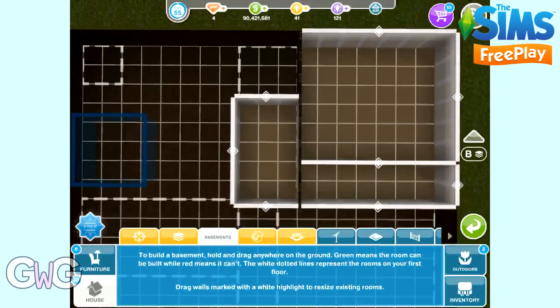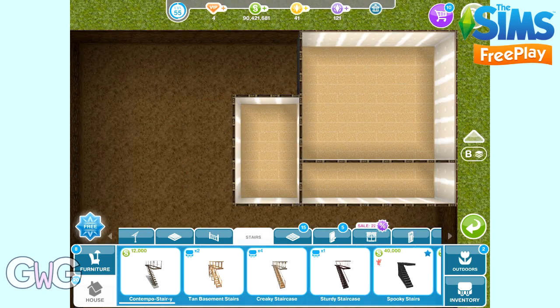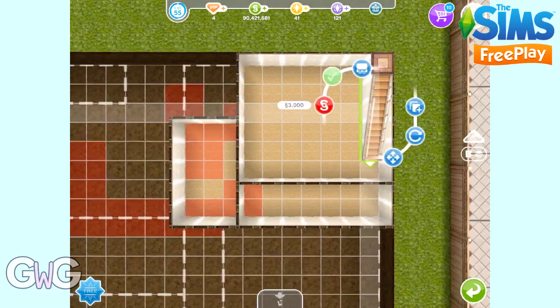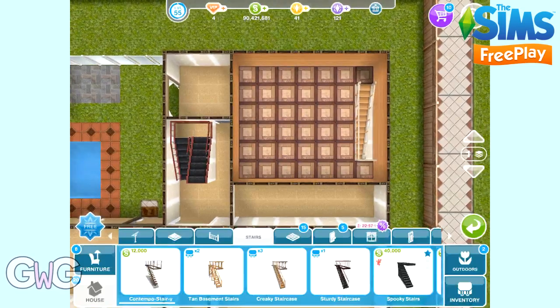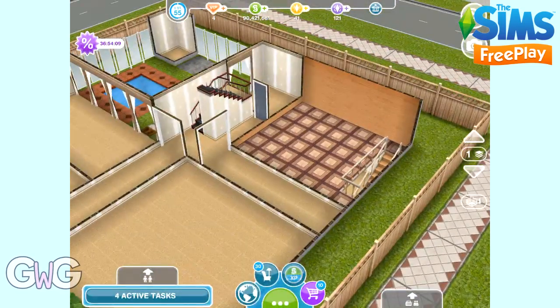How do you get down to the basement? Well you need to add stairs for that. You need to add the stairs somewhere in the basement. The red patches indicate where you cannot place the stairs because there's something in the way on the floor above. But you can place them anywhere else — you might just want to check that they're in the right place once you've placed them, so they can actually get down the stairs.